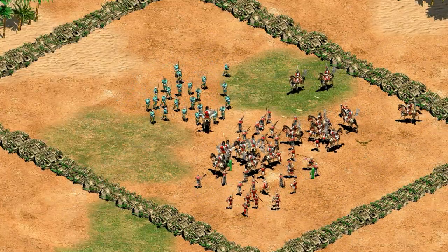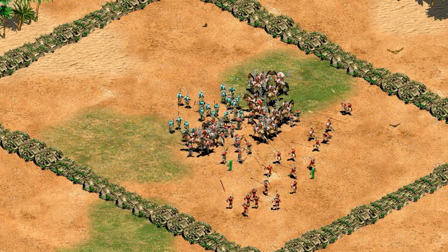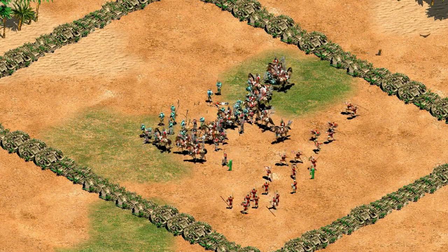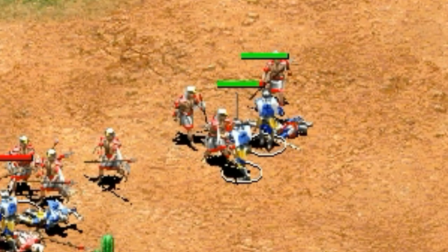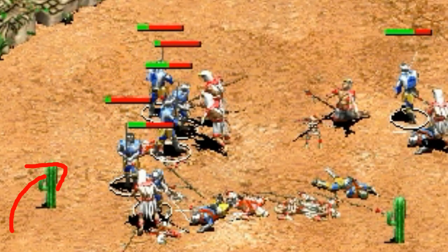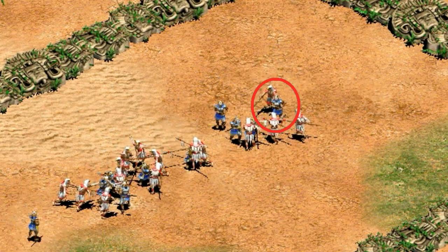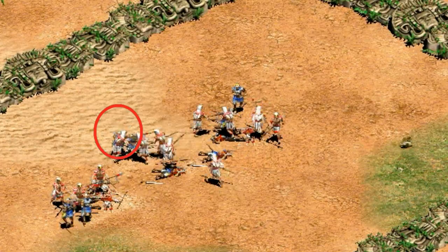Part of the difference in effectiveness against trash units might be down to HP and resistance to skirmishers, but another factor is probably movement rate. Samurai are about 10% faster, which is nice for getting around the map, but also what's easy to overlook is they'll fight better because they spend less time going to their next target in a big melee scrum. Units in general tend to do a bit of wandering around during a battle, and the faster they walk, the sooner they get back to what they're supposed to be doing.